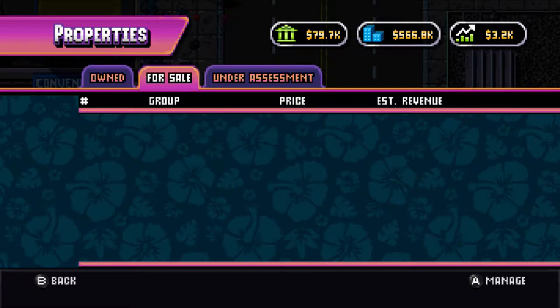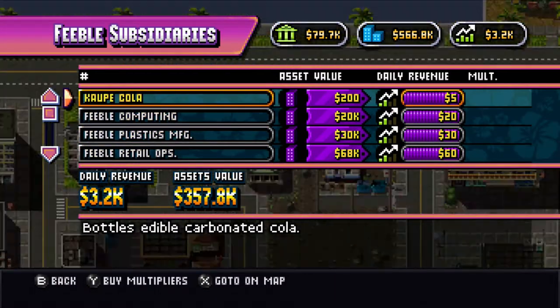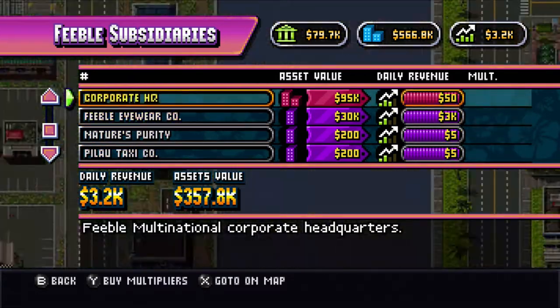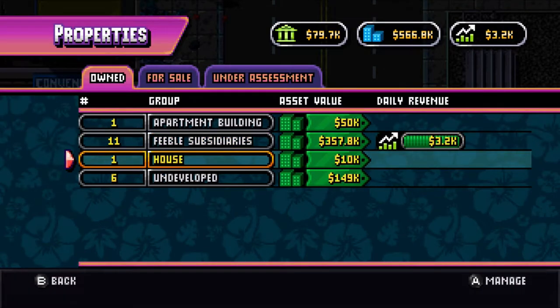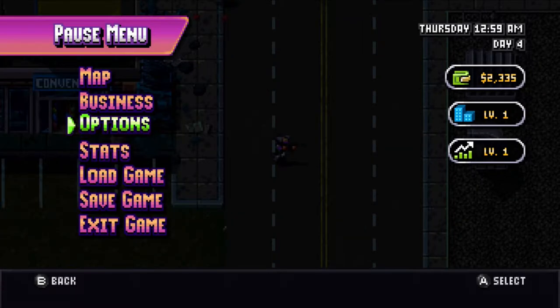Feeble subsidiaries. You know you're working for a winner when your company's name is Feeble. I have assets. I just did my taxes a month ago. It's like — oh no. It's taxes: The Video Game.